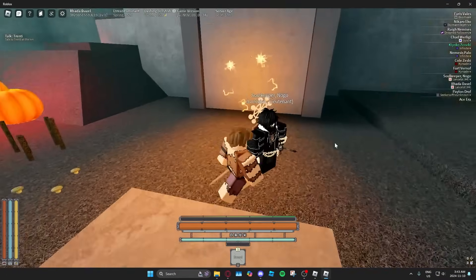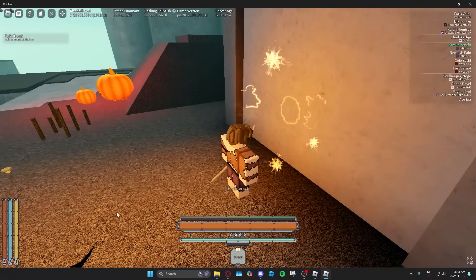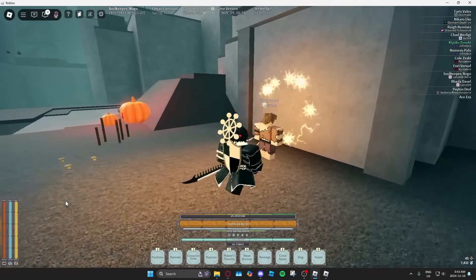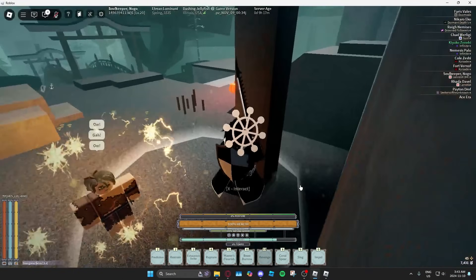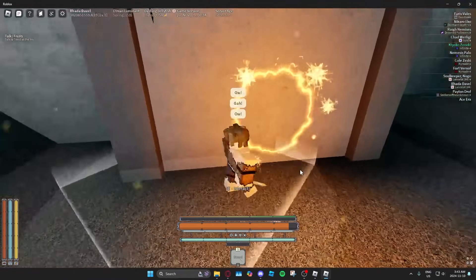Once you have them both open, go ahead and enter the holotide event. Make sure both accounts — both slots — are maxed out on food and thirst. This is very important. Then go ahead and start it like so, and you'll both enter.